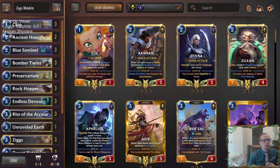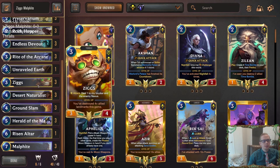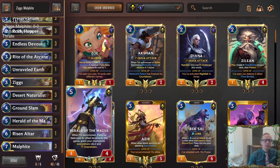Ziggs Malphite is a deck I enjoy playing that we've played a couple of times. I really like Malphite — I think he's underrated with being so big and tough, he's just such a great blocker. And Ziggs is also very large for the cost. This is really a Herald of the Magus deck — it's a deck with three champions: Ziggs, Malphite, and Herald of the Magus. This was the best Herald of the Magus deck that I've played.